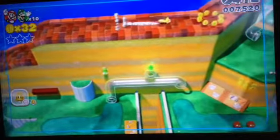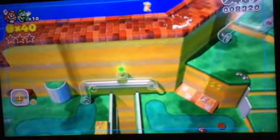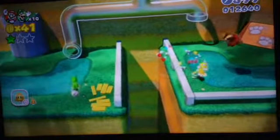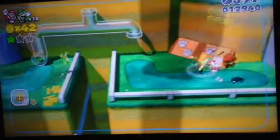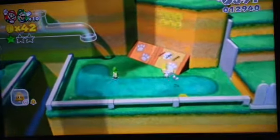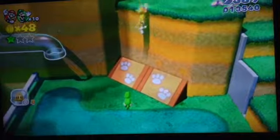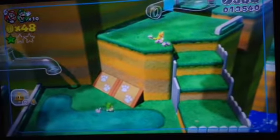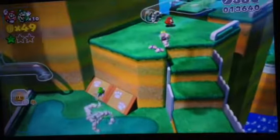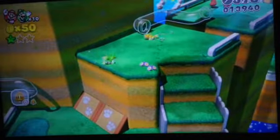Anyways, there's a green star over here. Yes, I can climb up around objects, and by pressing 1 with the cat bell you can even scratch. Anyways, you can do it the boring way with stairs, or you can have some fun by climbing up the wall.